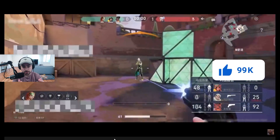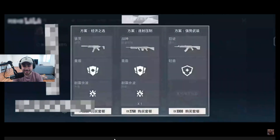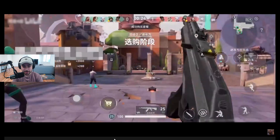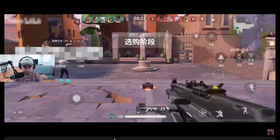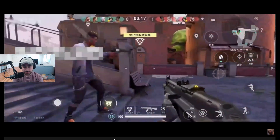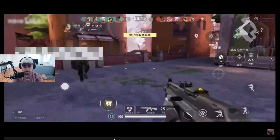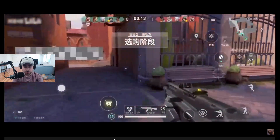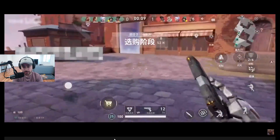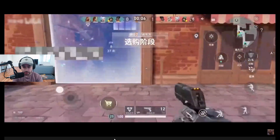They literally just defused it — full stack team and they just completely let them defuse it. Oh man, this is some silver gameplay. Maybe bronze. Now he's got the spike, and right next to the Vandal he has a spike icon. I'm assuming you would select that to plant. Let's see if he gets onto the site and is able to plant.